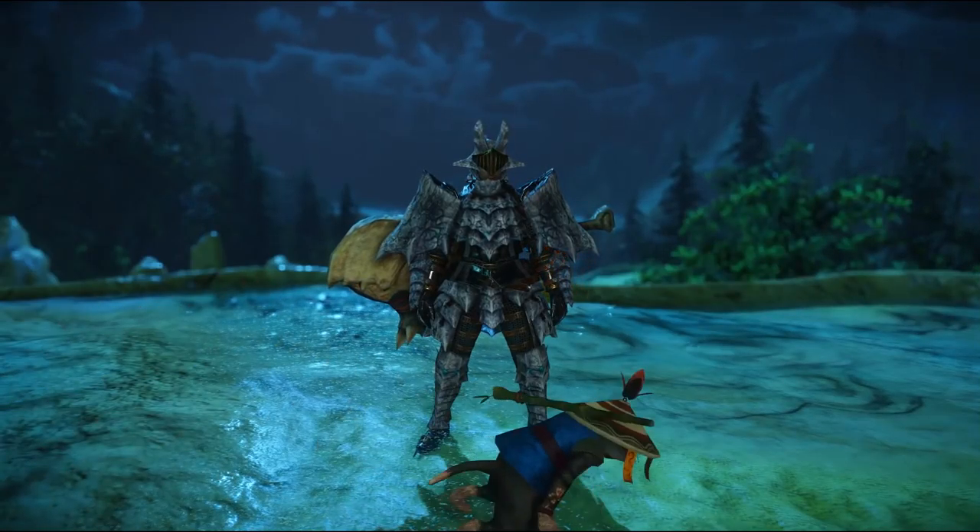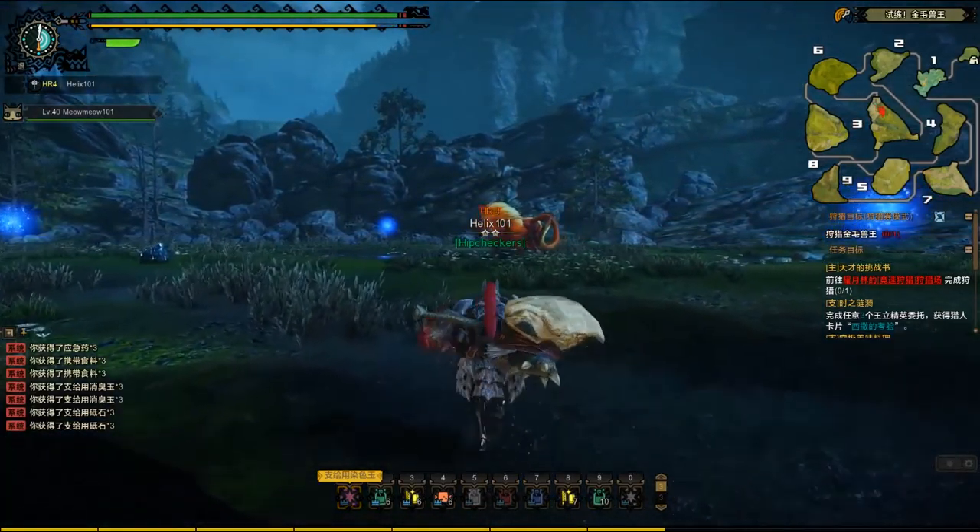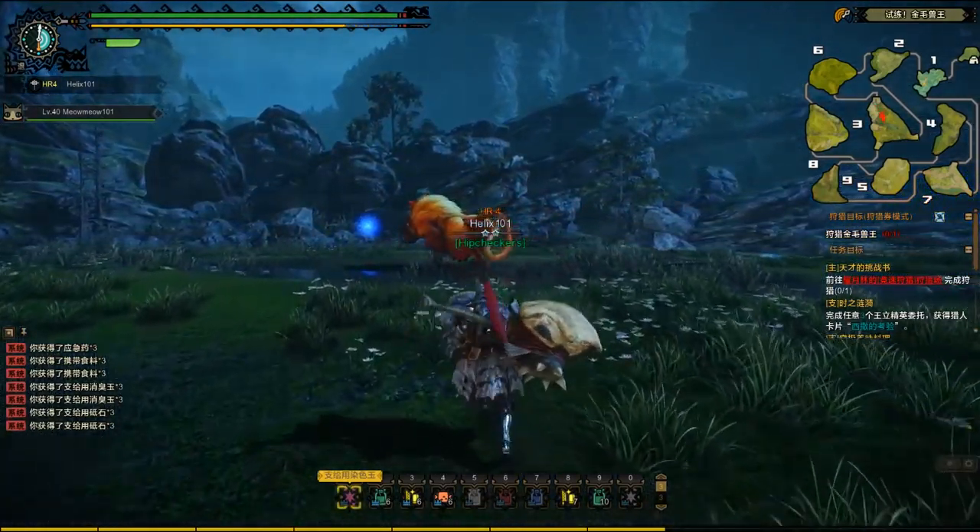The first monster we're hunting today is a classic Monster Hunter creature, the Yellow Kungalala. Not much different from the Pink Kungalala, but he does have a few new attacks here and there. Other than that, it's a giant monkey. We're gonna take him out and I'm gonna show you guys the hammer while we fight. We found the Yellow Kungalala, so we're gonna go up and start attacking.